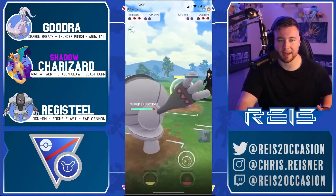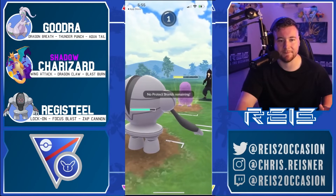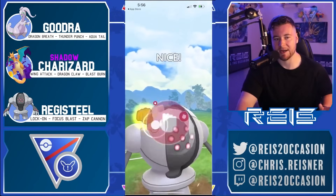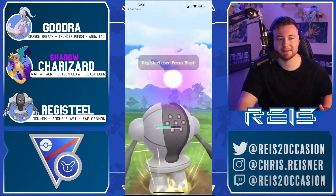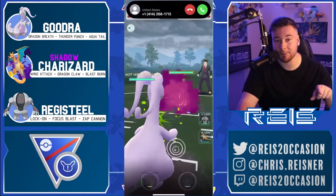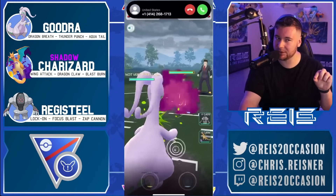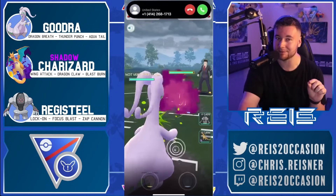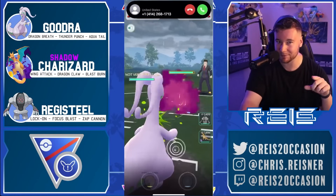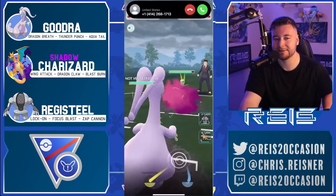So after we knock out the Quagsire with the Focus Blast — actually this wasn't Editor Chris's fault. The opponent actually top-lefted there! It was still cut off a little early so we didn't see the top-left, but the opponent top-lefted. They must not have had Overheat — if they did, they could have used it, but then Brutal Swing probably wouldn't have been enough to knock out Goodra before Goodra knocked out the Wheezing. Editor Chris, gotta be a little bit cleaner with the cut there.